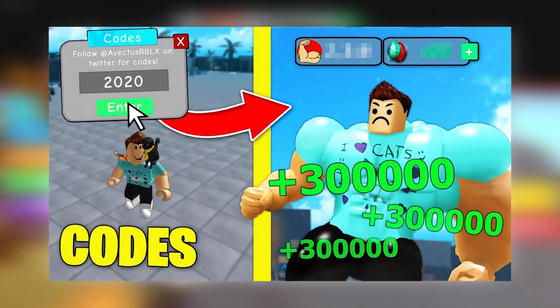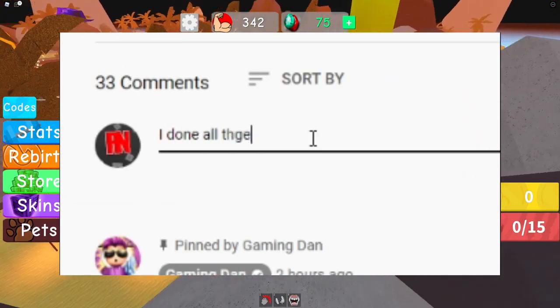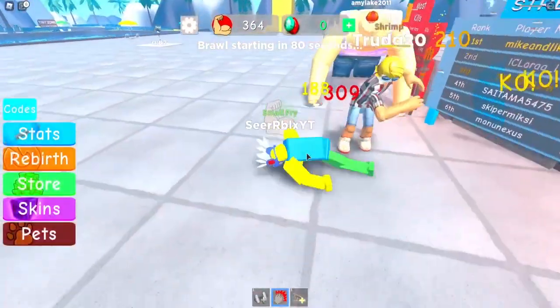Get Buff — use this code to earn 300 strength and also 15 free gems. 2020 — use this code to earn 2050 strength and also 10 free gems.